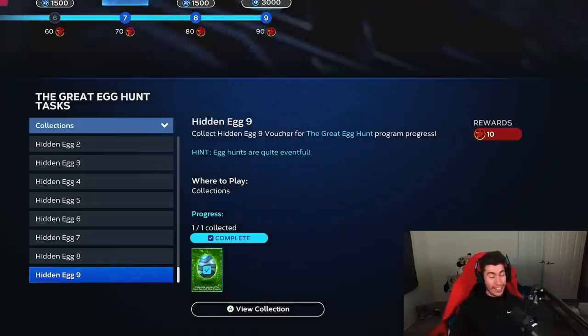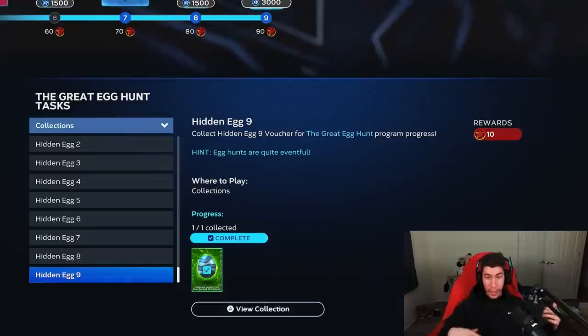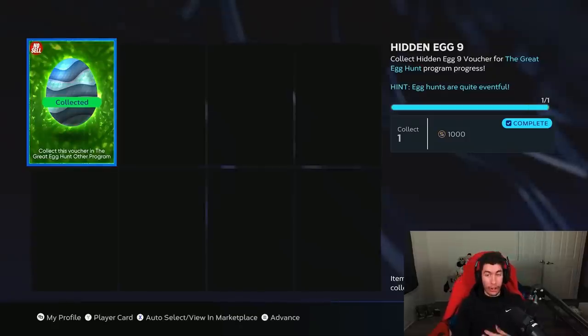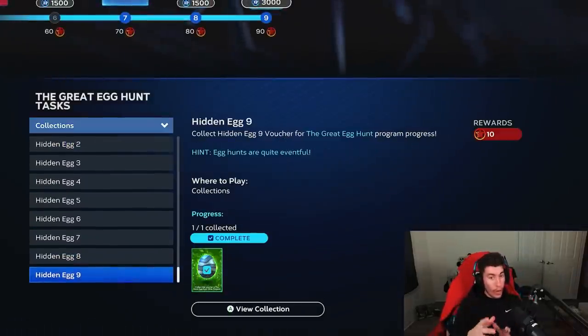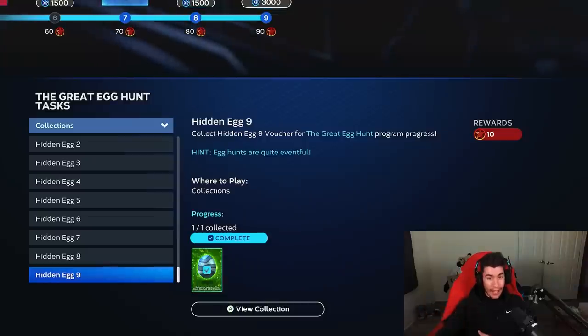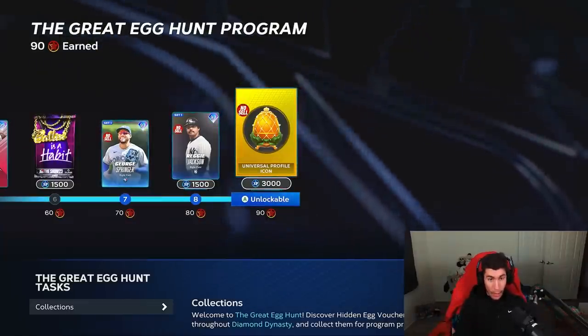Hidden egg number nine — the hint says egg hunts are quite eventful. Keyword: eventful. What I did to get hidden egg number nine was play events. Just play events until you get this egg, and it might not pop up in the after-game rewards — you'll need to go in, click view collection, and collect it from there. I'm pretty sure it's four to six innings of event games total. It took me four event games; I've seen people saying two or three. Play three or four games and this egg will almost certainly be in your inventory.